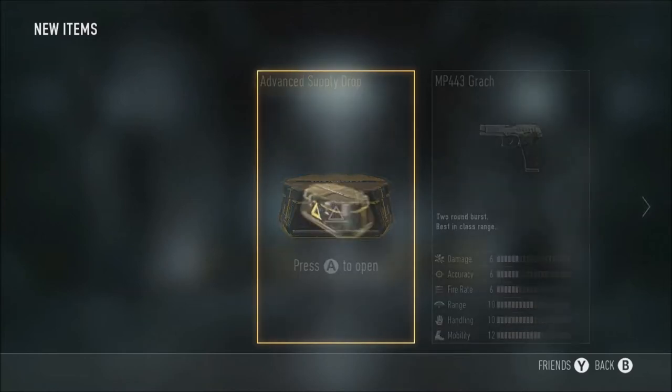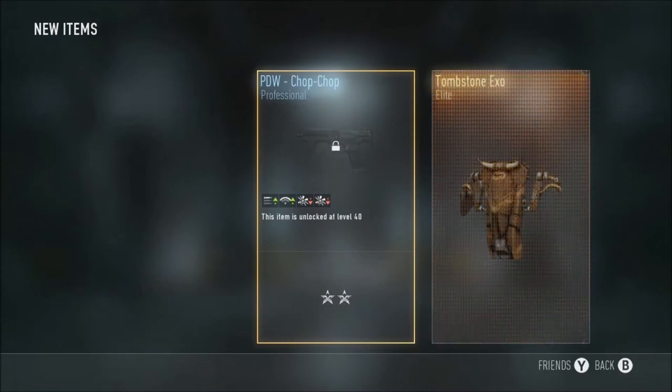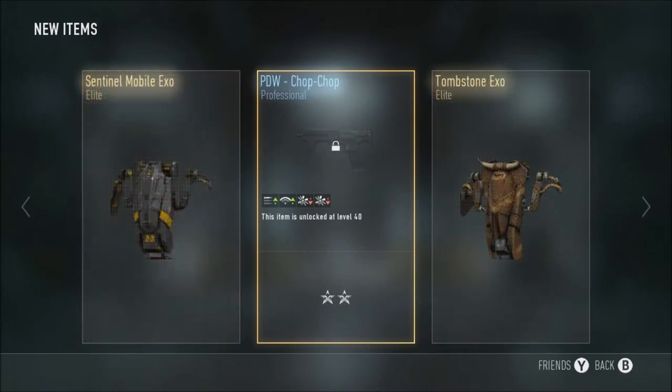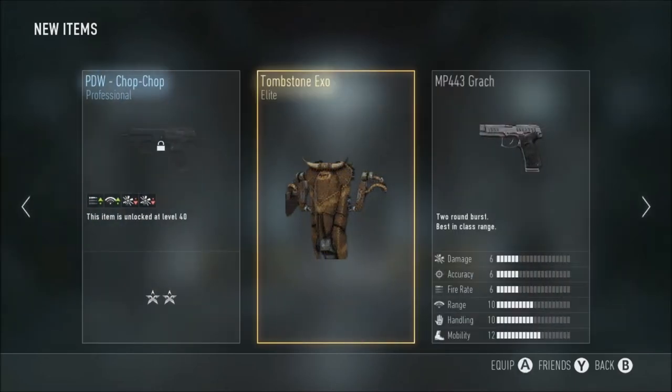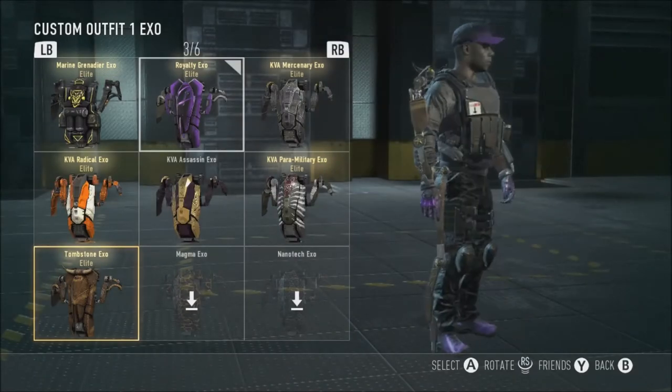Alright, I finally hit level 30. So, fan supply drop — PDW Chop Chop, the Tombstone XO and the Sentinel Mobile XO — definitely something that I want there. Can have my little cowboy hat on or something, and yeah.